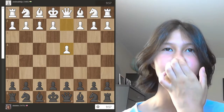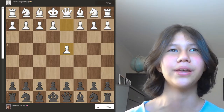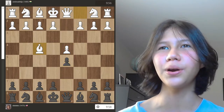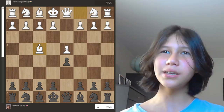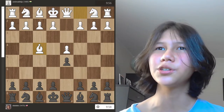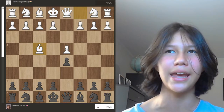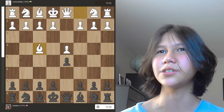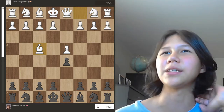This game started with d4, which I personally hate playing against because I like when white plays e4 so I can play the Sicilian. I played d5 and then bishop to f4 — this is called the London system. It's a great opening from beginners to grandmasters, and it's become very popular at the grandmaster level in recent years because of its simplicity, its ability to gain a positional advantage, and how it teaches minor piece development with a good middlegame plan.